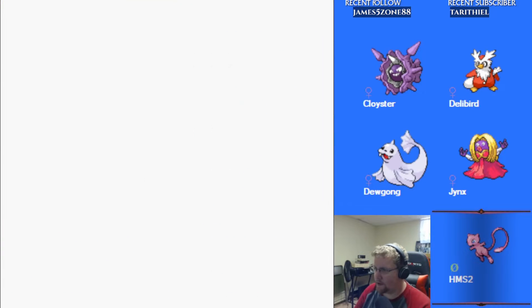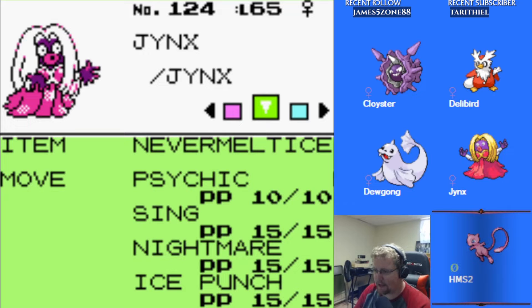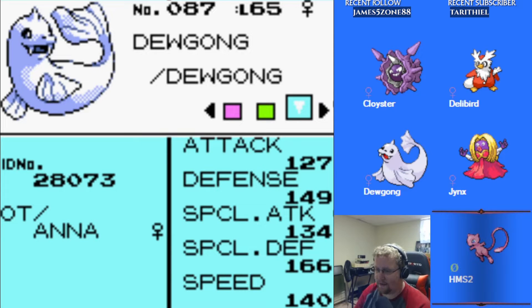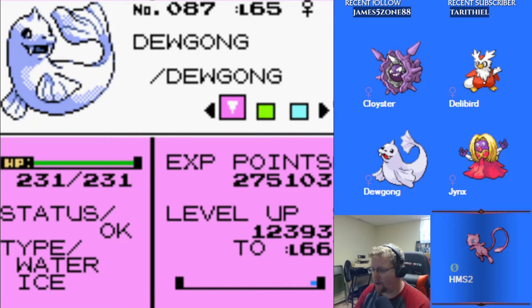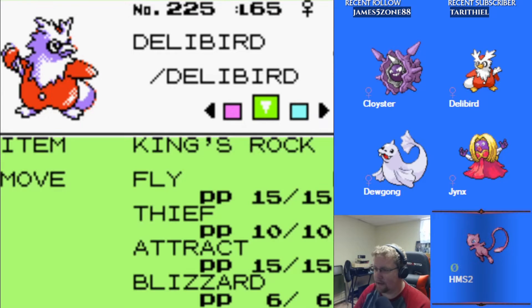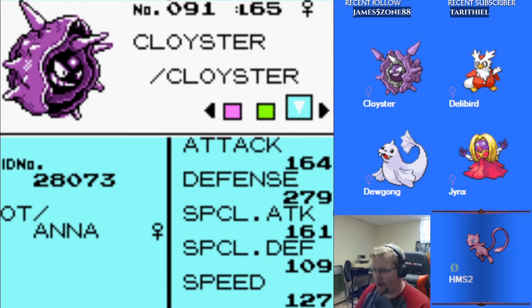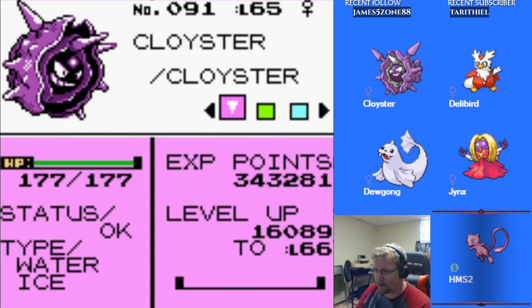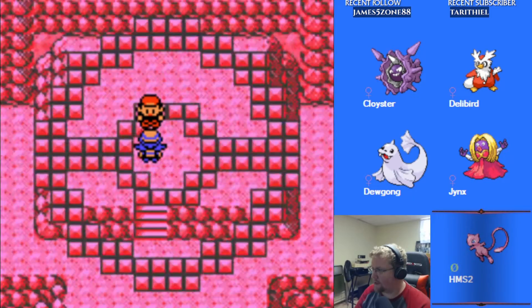Our team going into this: Jinx at level 65, 202 hit points, with Never Melt Ice, Psychic, Nightmare, and Ice Punch — rocking high special attack, special defense, and speed, but low attack and defense. Dugong at level 65, pretty even stats with high special defense, holding Leftovers with Ice Beam, Rest, and Surf — 231 hit points. Delibird at 162 hit points with King's Rock, Fly, Thief, Attract, and Blizzard — pretty low stats overall. Cloyster with high defense and decent attack and special attack, holding Mystic Water with Surf, Spikes, and Blizzard — 177 hit points. We're starting with Jinx up front.